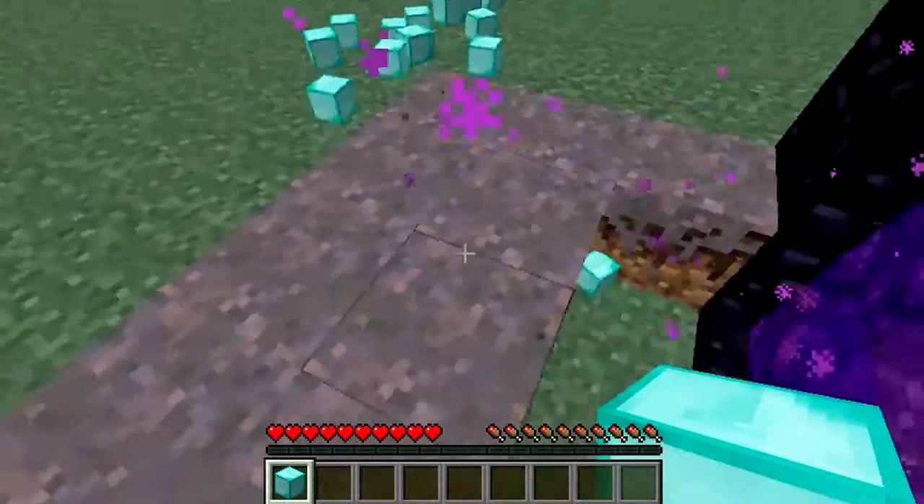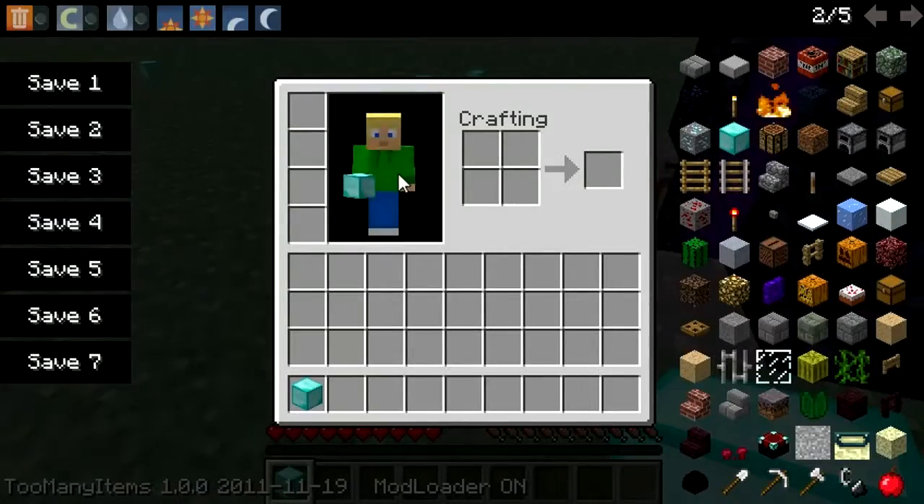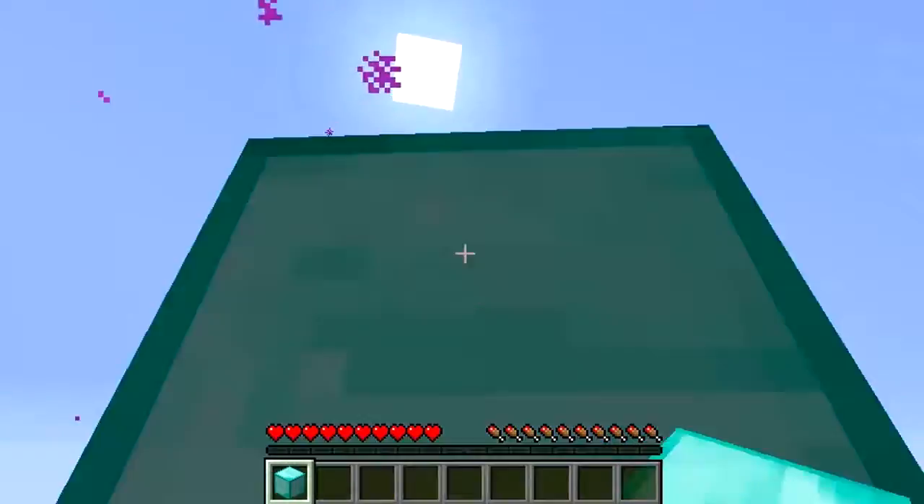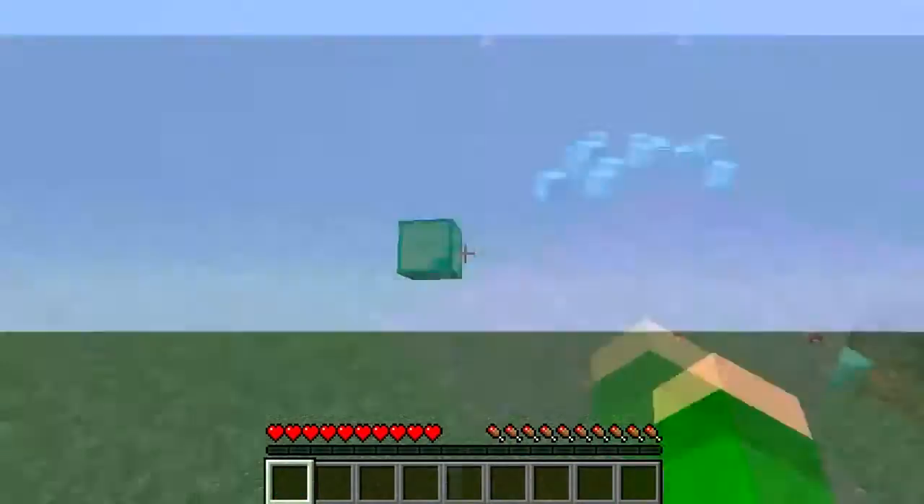It's just giving me all the infinite items. I'm not in creative — that's just my new skin. Now I have a single block: go in, get infinite blocks, go out with one block.